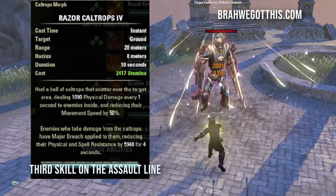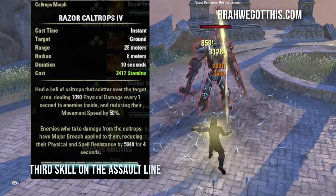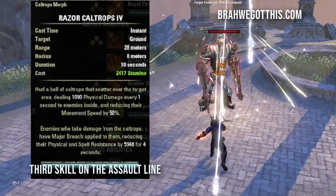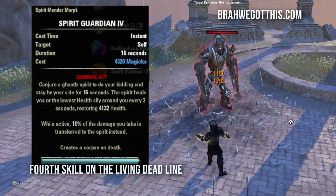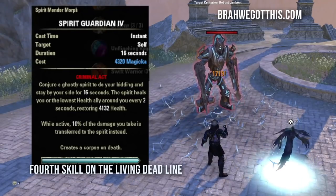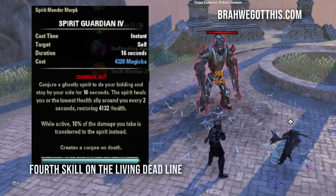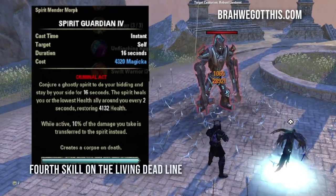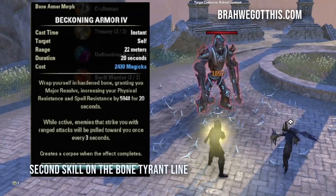The next skill is Razor Caltrops — another DoT that reduces enemy movement speed, applies Major Breach which is amazing, and does a lot of damage over time. The next skill is Spirit Guardian, which is fantastic — it heals us over time, but the big thing it does is take 10% of damage away from us essentially. It also creates a corpse, which is crucial for the Necromancer.